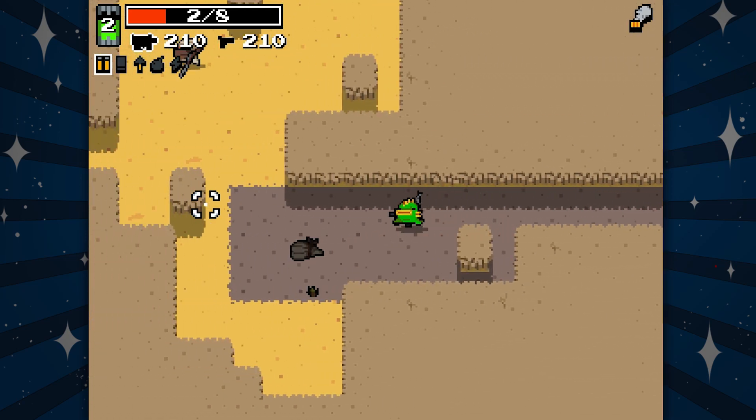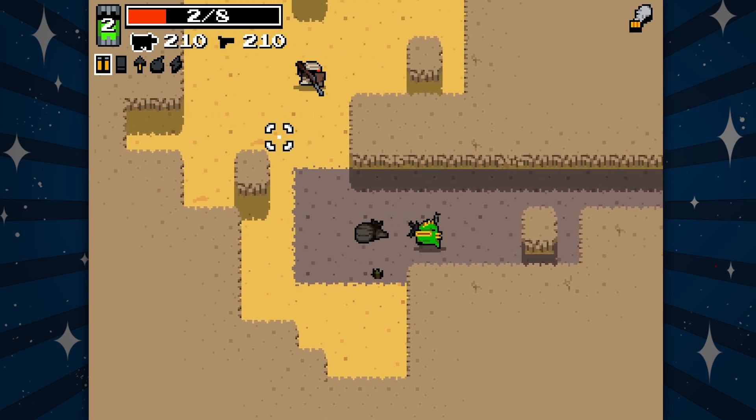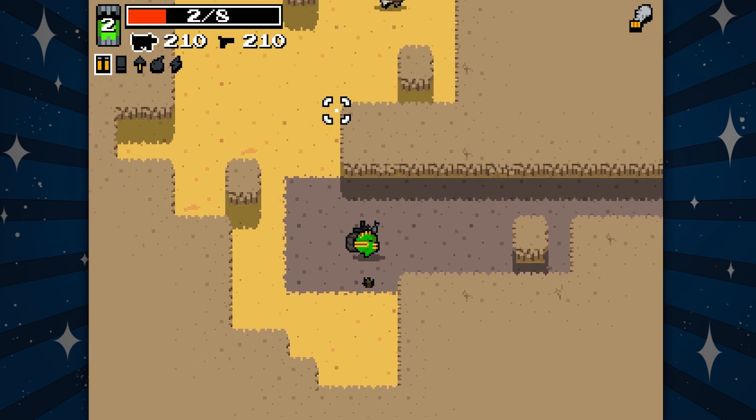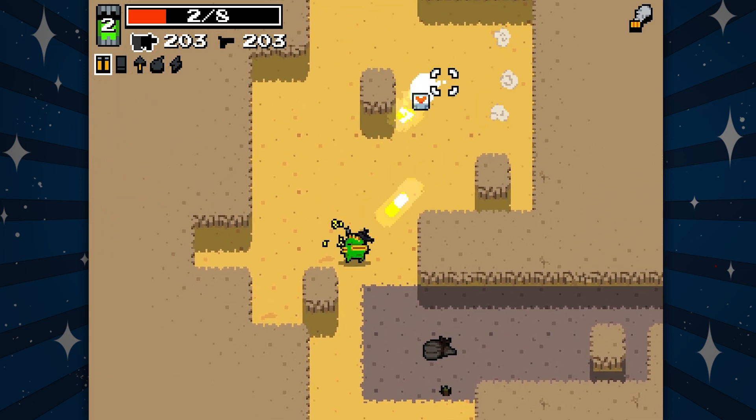Apparently there are more bad guys around here. It looks like I have a secondary gun — how do I switch? I should look these things up!